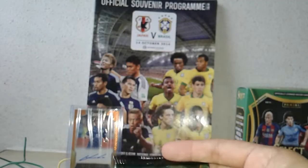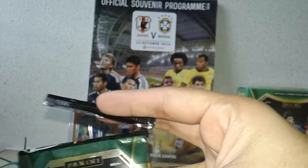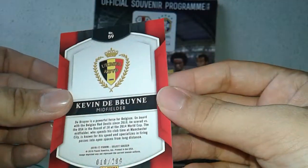Three more packs to go. What else is there to hope for? Maybe a nice colour card — a gold or green would be nice. But I don't get gold, I don't get green — I get another blue. This is Kevin De Bruyne, another blue, numbered to 299.